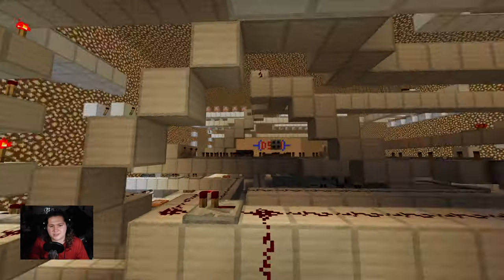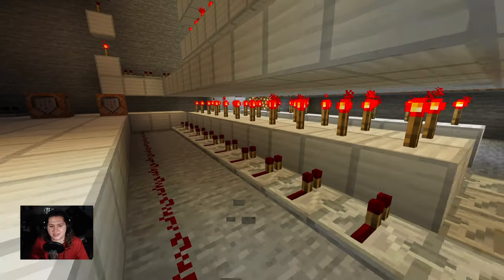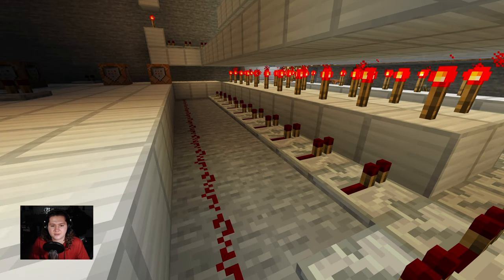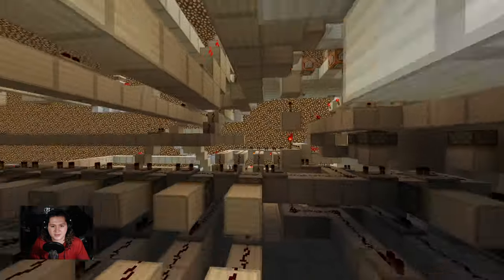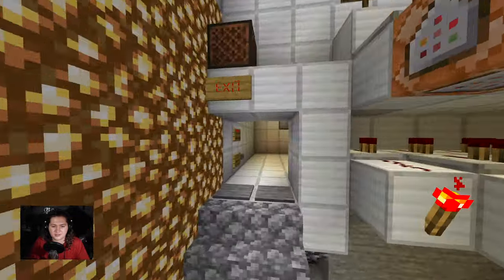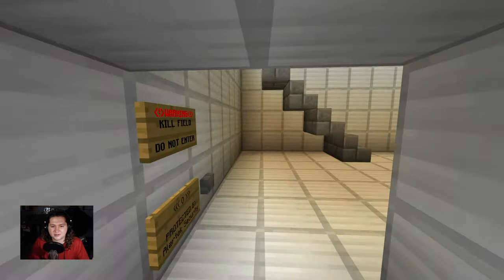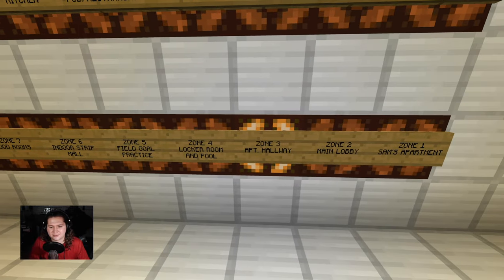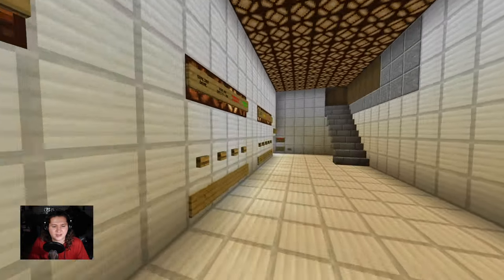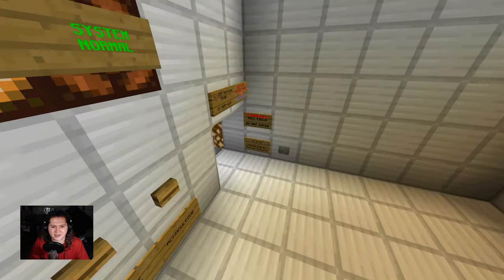So guys, the time has come to actually demonstrate this system, and to do that, we are going to have someone pull a pull station in the apartment complex hallway, as that's one of the few that's left. And you can hear the delay. So there it is. There's the piezo right there, the internal buzzer. You can hear the alarms going throughout Boss Domain. Now, there's the zone light right there, zone three apartment hallway. And this zone active light will be important in just a second here.